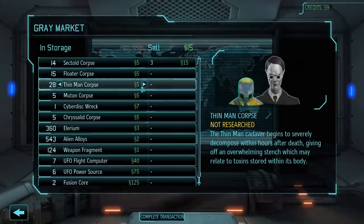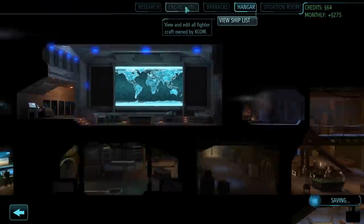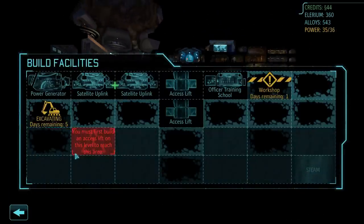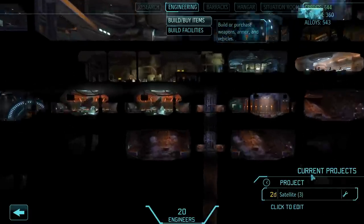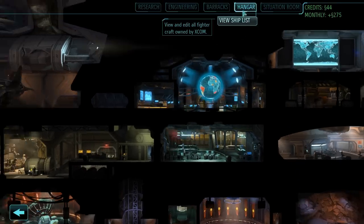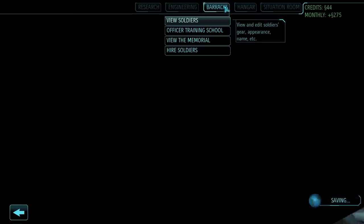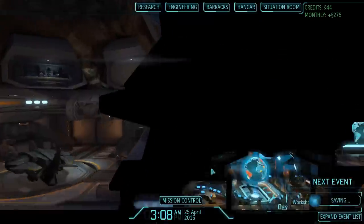Oh shit, I have a lot of thin man corpses. Whatever, we'll do that. We're gonna go and excavate this just because we really need the extra power. I'm looking at my — yeah, I gotta get that underway because I'm getting power for the next month to power up some of my things here. Okay, we have our UFO landing site mission.